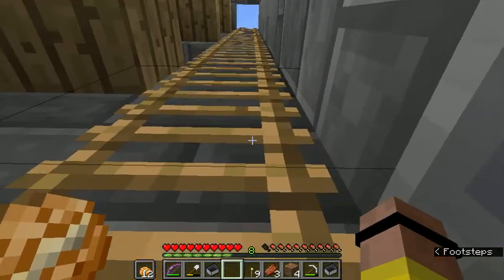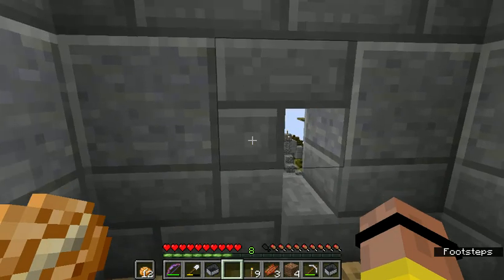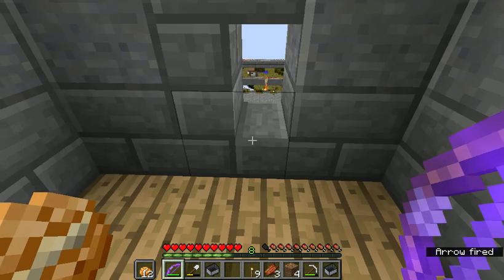Let's see the top of one of these turrets. You can shoot through these little windows made using stairs — stair blocks.